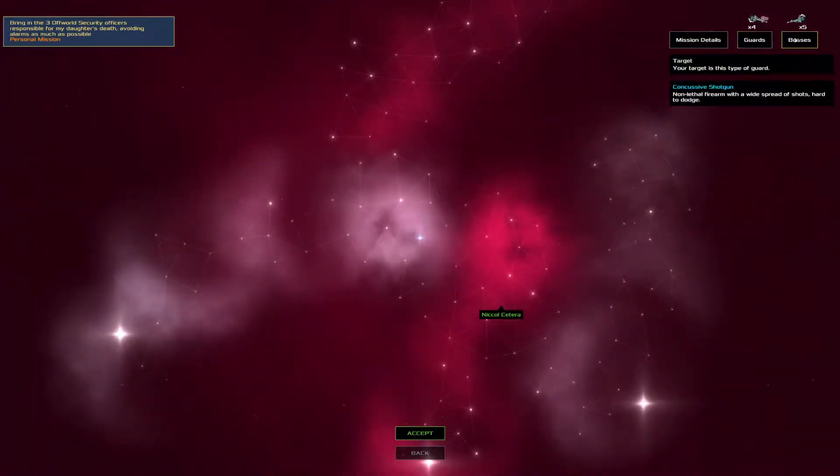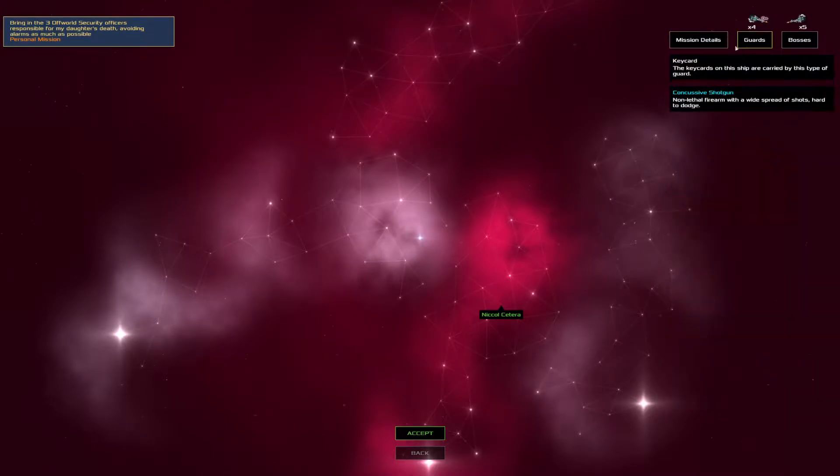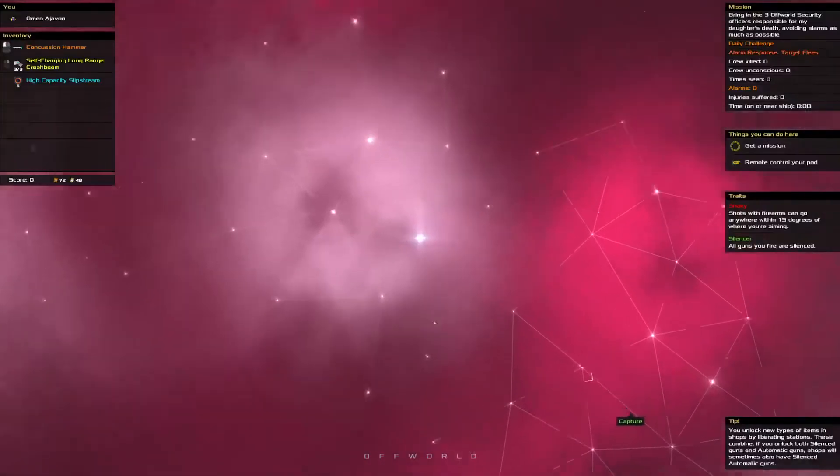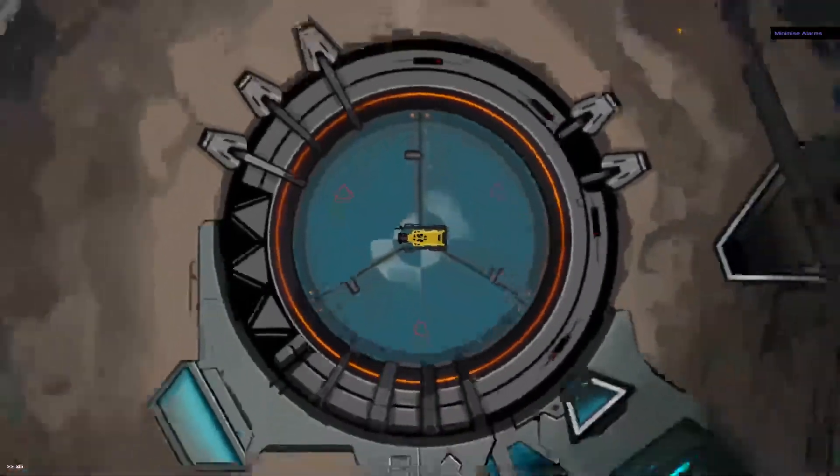Got shotguns — a lot of shotguns. That's good for me and my shaky hands. Target flees doesn't matter. Defender — we can crash many sentry guns. Something to be wary of.